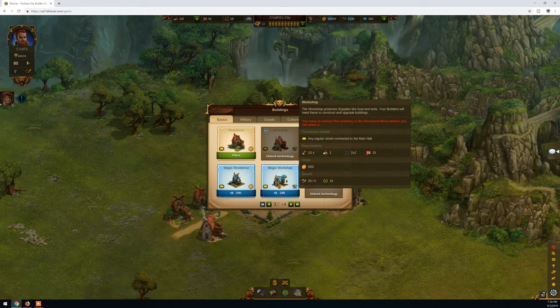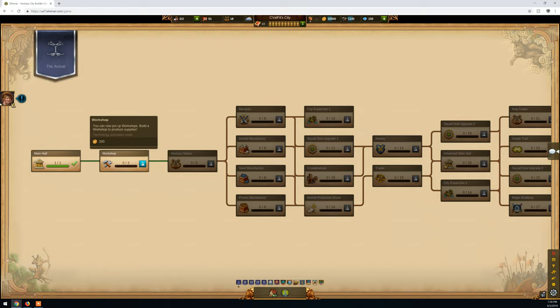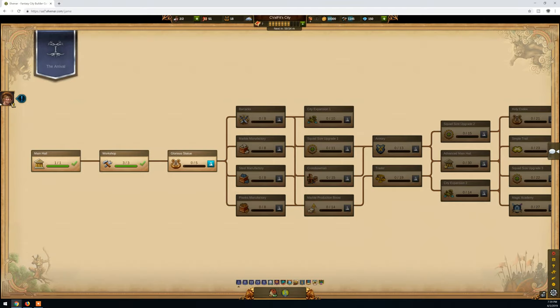We already have one workshop so we must build another. But before we can build a workshop we need to unlock this technology because it isn't unlocked yet. For this we must go to Research, it will open up a new page, and we need to research it. Activate - and now we are able to build. One more important thing here is the knowledge points bar. It fills itself automatically every hour as long as it isn't full. When it's full it stops filling, and that's not good for you.